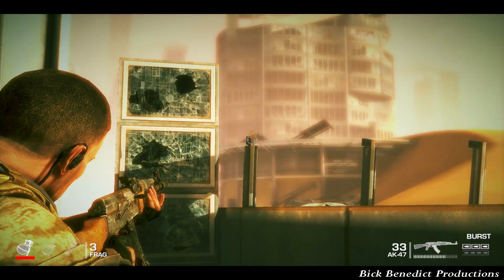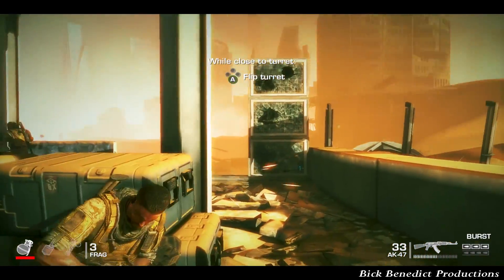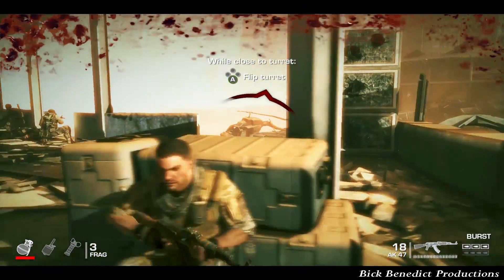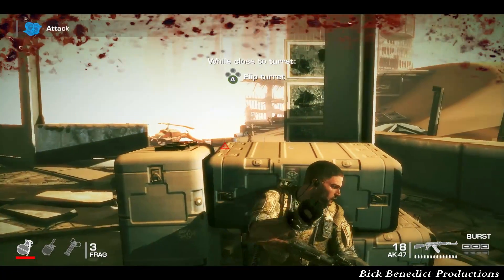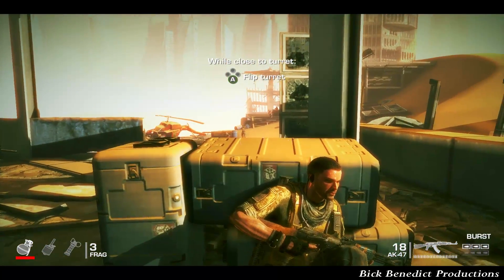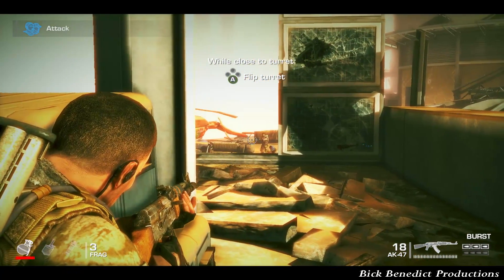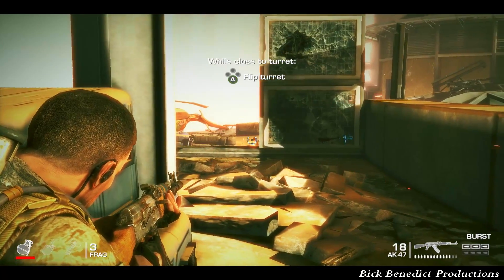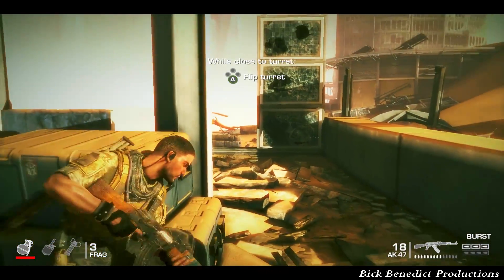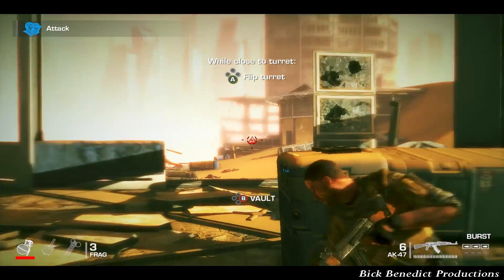Most of the guns that you'll pick up in this game have an alternate firing capability by pressing up. For instance, the AK-47 has auto and burst fire — I think I mentioned that in the last chapter. With the SCAR-H, it has a grenade launcher, so it's going to be incredibly effective at hopefully killing enemies in clusters if we can.